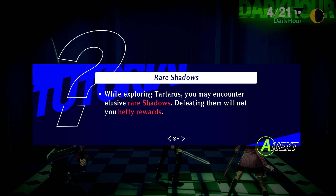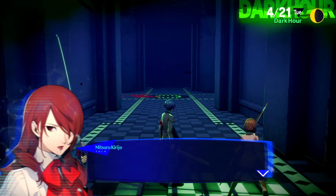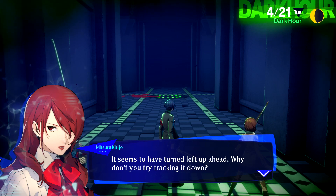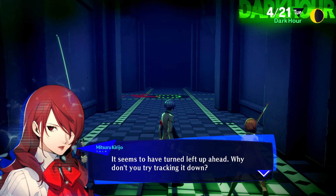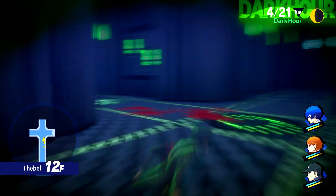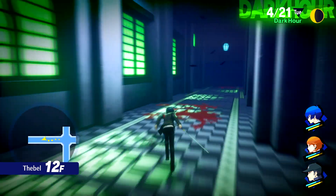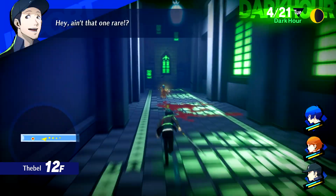While exploring Tartarus, you may encounter elusive Rare Shadows. Defeating them will net you hefty rewards. Rare Shadows will attempt to flee if they spot you and will keep running until they successfully escape. You'll want to ambush them from behind and strike quickly. Unlike FES and more in line with Portable, these guys actually can be caught up with if they make a bolt for it.